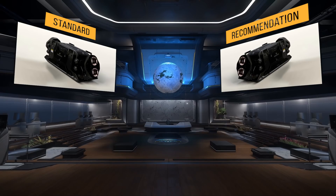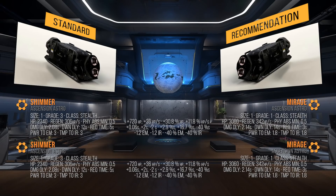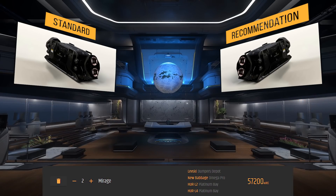Now for the shield generator that protects our ship. The Herald's stock shield generators are the size 1 grade 3 stealth class Shimmer shield generators, with an HP pool of over 2300, a 306 HP per second regen rate, a 50% minimum physical absorption, a 2 second damage delay, a 12 second down delay, and a 5 second draw request time. We are going to be adding the Mirage — size 1 grade 1 stealth class, with an HP pool of over 3000, a 342 HP per second regen rate, 50% minimum physical absorption, a 2.14 second damage delay, a 14 second down delay, and a 3 second draw request time. This gives much more shield pool, quicker regen and draw request times, and cuts EM and IR signatures in half. A Mirage will set you back around 29,000 alpha UEC.